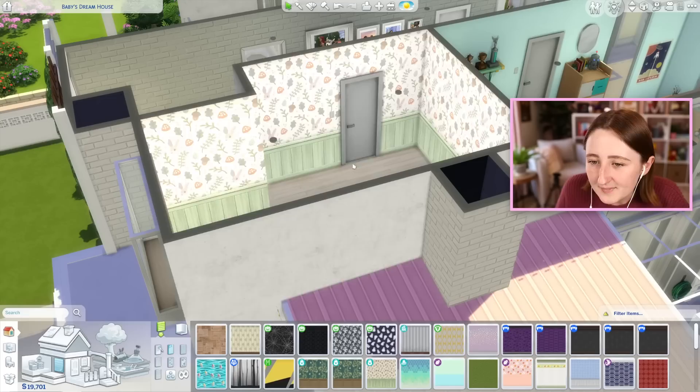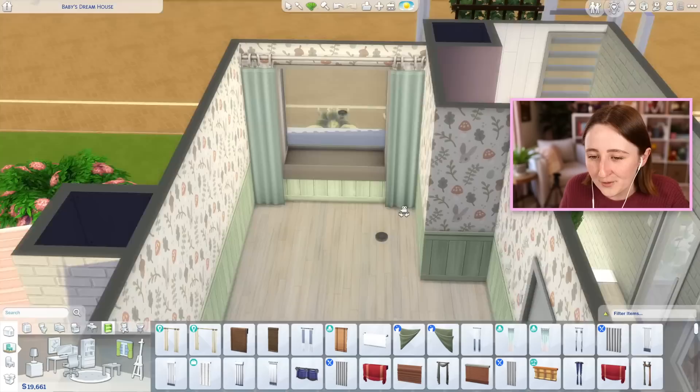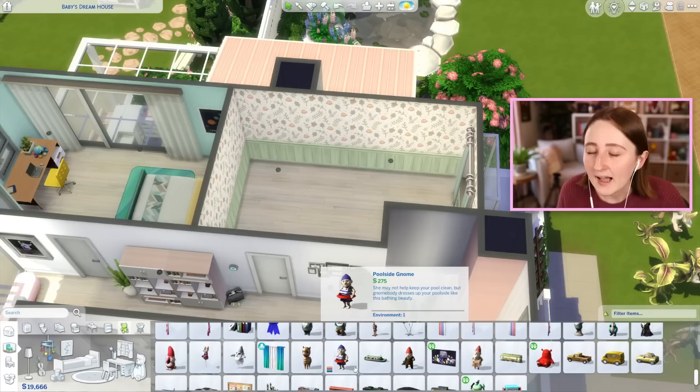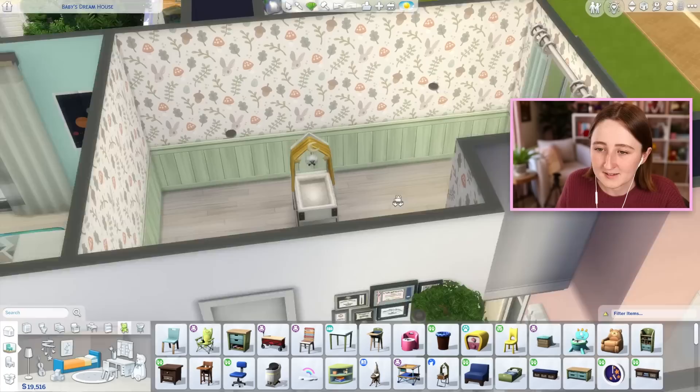I'm not entirely sure what wallpaper I want to go for or what color scheme I want to do. I do really like this one — it's got this kind of fun green swatch, so that might work. I feel like I want to use another accent color, but I don't really like the red, and I don't know if the blue stands out in a weird way. That might work actually, so we'll do like a blue and green color scheme. Also keeping in mind, this room is for a baby that is not born, so I don't know their name or what they're gonna be like. I may be acting prematurely, but I'm just too excited not to. We have to use this cute little werewolf bassinet — this is the best one in the whole game.